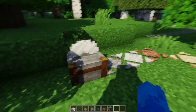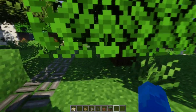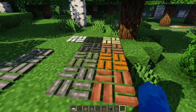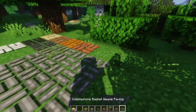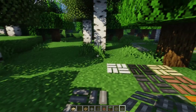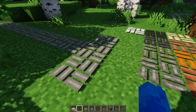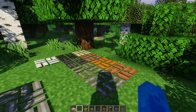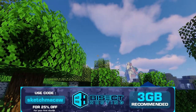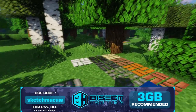Let's move to the next one — the basket weave paving! A very nice paving. Here you can see all the variations; they can be combined and you can make really nice-looking areas with them. I love this mod — it's so simple but so great. They are crafted in the stone cutter, which is pretty easy. Before moving on, if you're looking for Minecraft hosting, go to Bisect Hosting and use my code 'sketchmaco' to get 25% off your first month and enjoy playing with your friends.